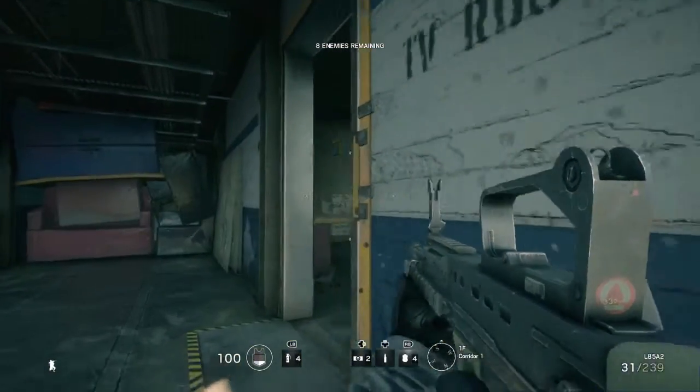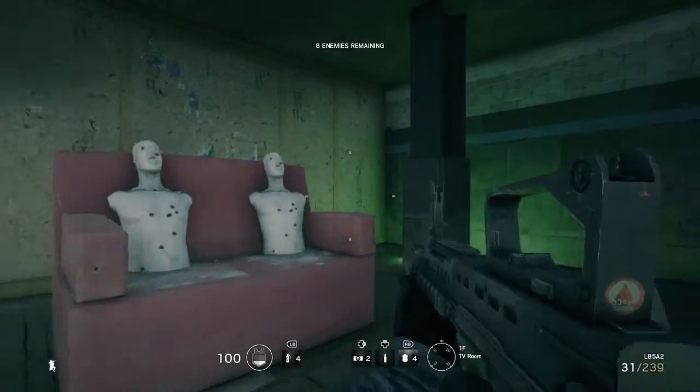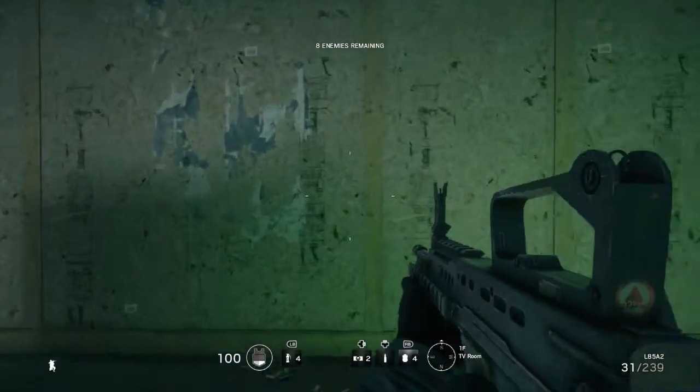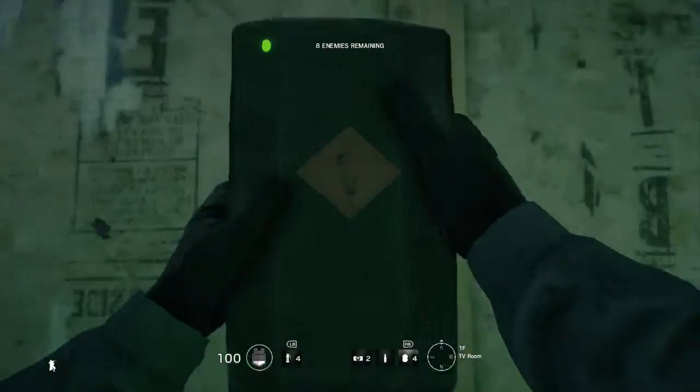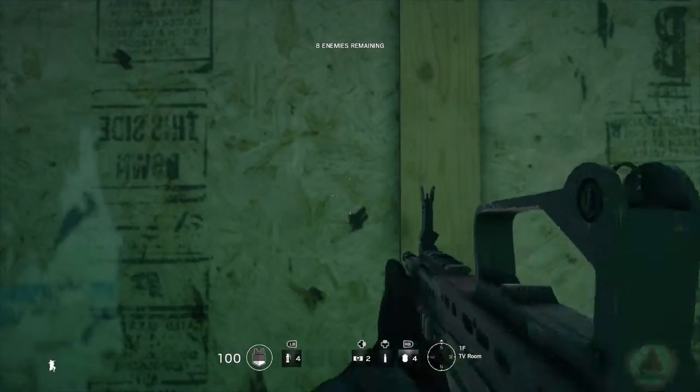Go ahead and go into this room. Look for the second two-by-four from the wall — you'll see where it is right here. You want to hit it at kind of an angle. You'll see right here that for some reason I put it on a breach charge — that's step two, don't do that yet.